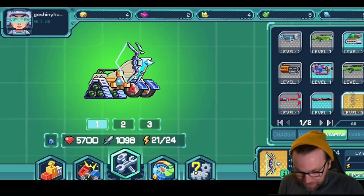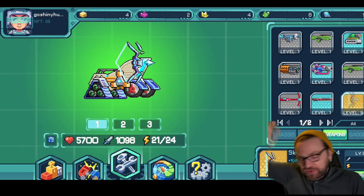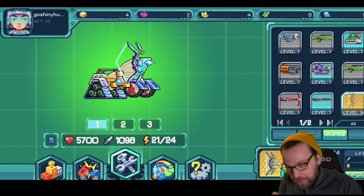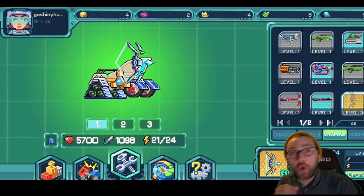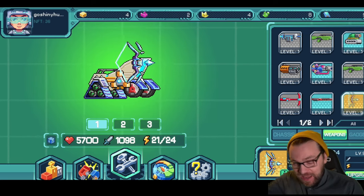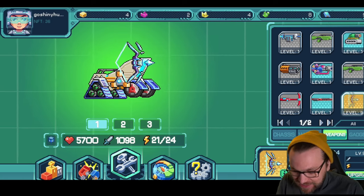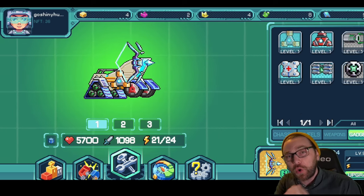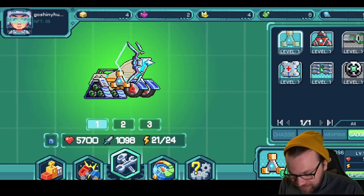First up we have the weapon, which is a Beast Sky weapon - it's an arrow that shoots bows, and as you'll see it shoots two more off from the side. All the damage is concentrated on the middle, so that's where you really want to get all the hits. It has 100% attack to all equipment, so not just this weapon - I could have a gadget that does damage and it will apply to that as well.